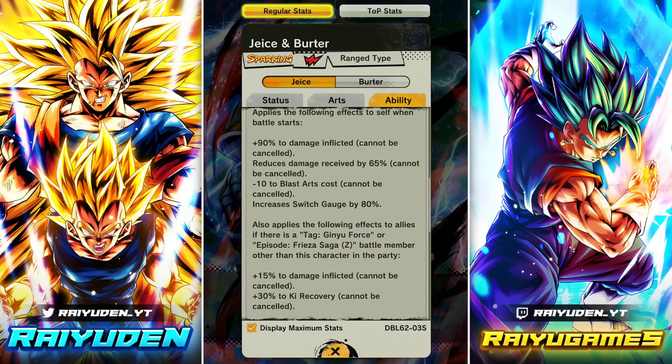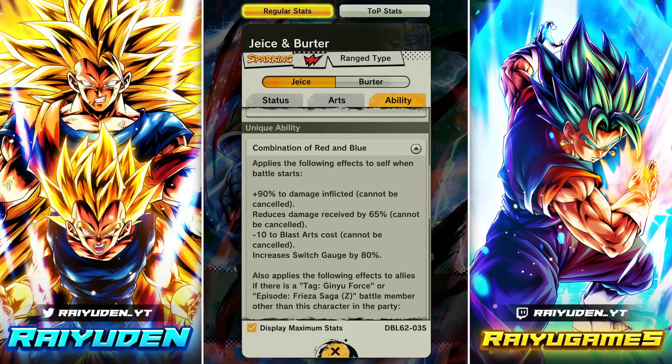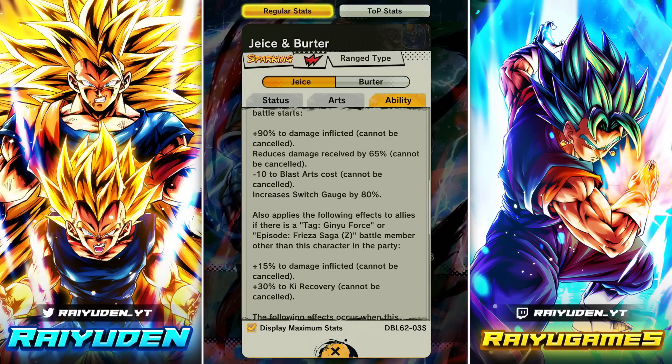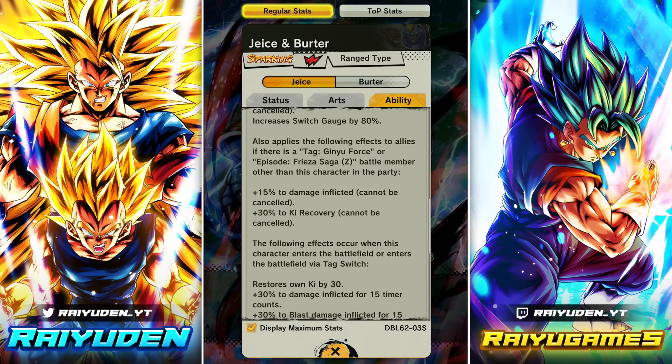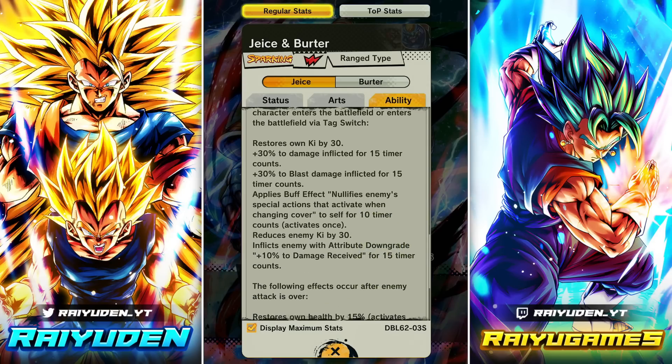First passive: 90 damage inflicted, 65 reduced damage received, minus 10 to blast arts cost. Increase switch gauge by 80% — so you can get the tag switch off in just one card. He's also a support type just like Racoom and Guldo: 15 damage inflicted and 30 Ki recovery to allies if there's a Ginyu Force or Frieza Saga battle member in the party. When he enters the battlefield or via attack switch: 30 Ki, 30 damage inflicted, 30 blast damage inflicted.